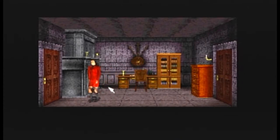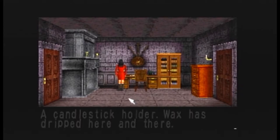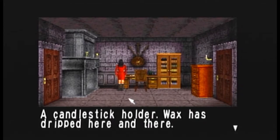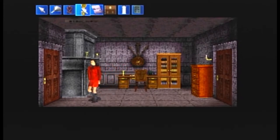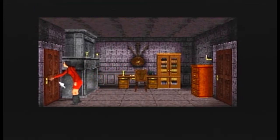Can't we? Oh no, apparently we can't. Never mind. There's this little candlestick, I'm assuming. Actually, it is — a candlestick holder. Wax has dripped here and there. Well, let's enter here first. We do have a candle we can use on it, but let's click in here first.